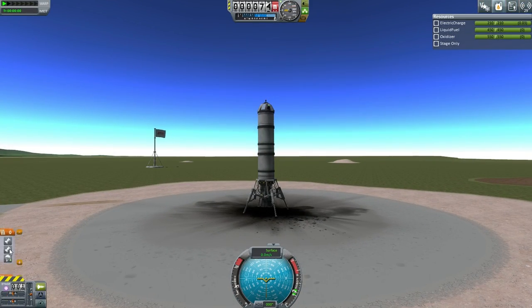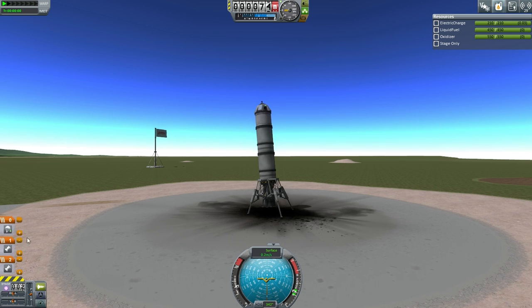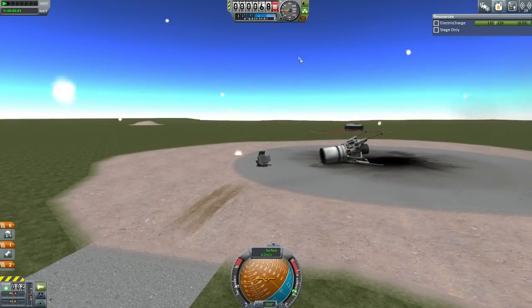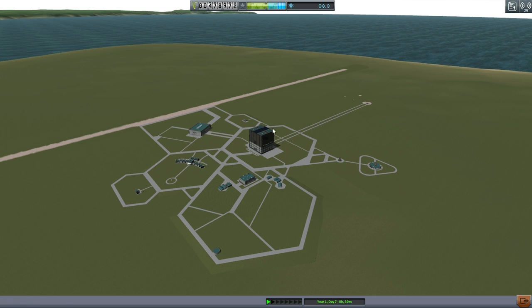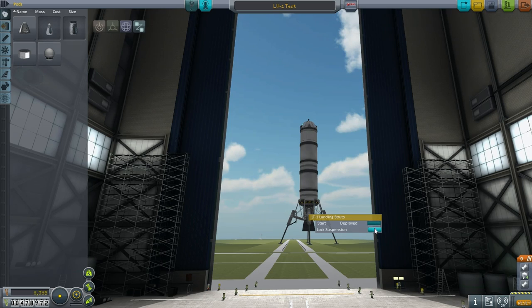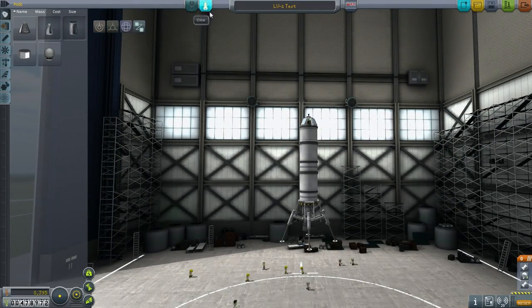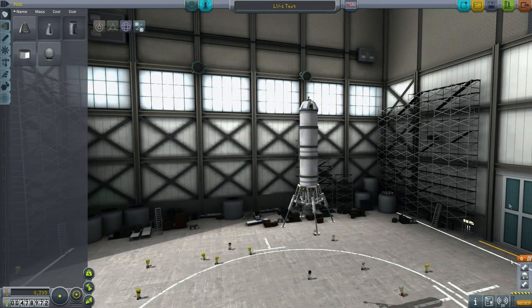Alright, so this will be the LV-1 test — let's give it a go. Everything looks right and proper except for staging, so let's fix staging. Uh-oh, not again — that hurt this time. Whatever, let's collect this as well. Let's lock suspension on the struts. I guess we can't do action groups — that's something we have to unlock. I'd action-group the suspension but we can't do that. Let's fix staging here while we're at it and then bring it back out to the launch pad.